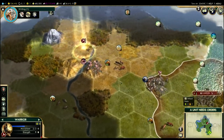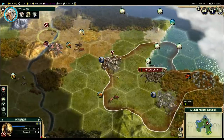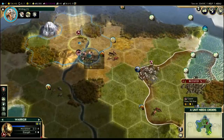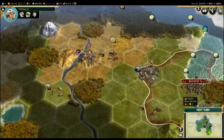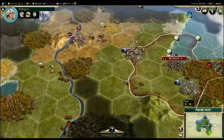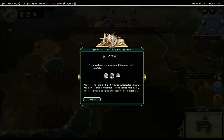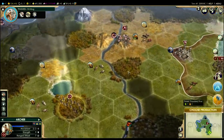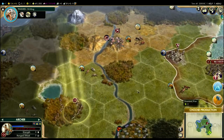My warrior is highly damaged and needs to heal. I could heal within my borders which allows me to heal faster. I think I'm going to move onto this copper tile — it's a hill that gives more vision so I can see enemies coming, slightly more defensive, and I'll just fortify until healed there. Same thing with this archer — I mostly want to keep an eye open over here because I think that's where I'm going to settle.